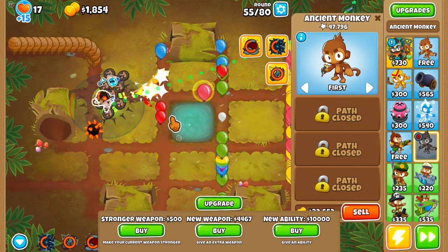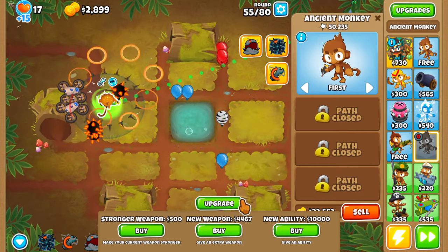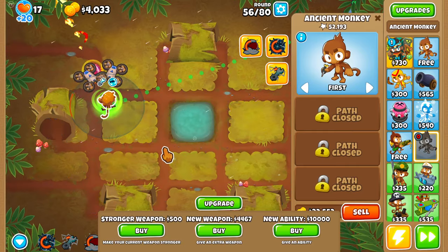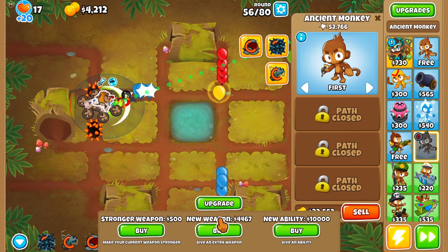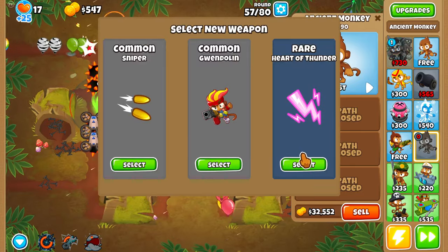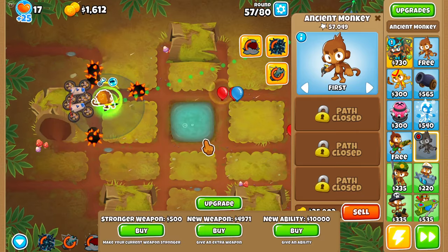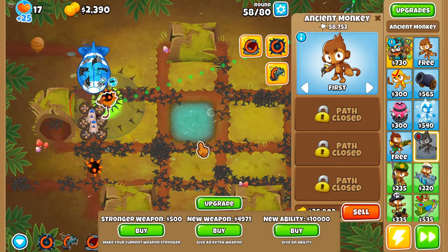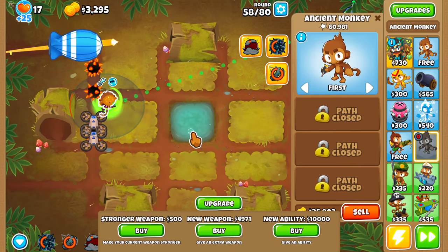Now we have permanent camo detection. Now all of our weapons can hit camos rather than just a few. So now we don't need to focus as much on camo popping. I should have put this guy more here so he'd be able to hit more of the lanes — it's fine. Things are still going well. Now that we don't really have to worry about camos and we can just focus on actually popping balloons, I think we'll be in a better position now.